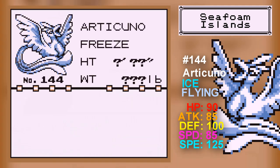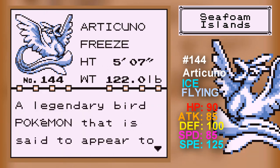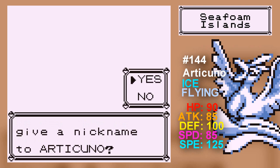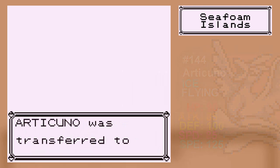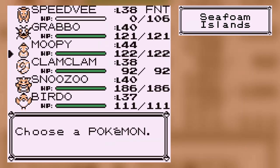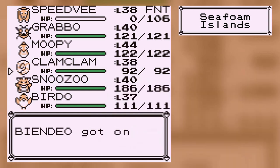Articuno — really high base stats. It's a legendary, so yeah. Its special defense stats are pretty much unmatched. It has really good moves. The only bad thing I can say is that this is probably the hardest one to get, just because you need a good strategy in order to catch that bird. Other than that, if you can do that — and to be honest, the Seafoam Islands isn't that bad, because all you really need to do is just push two boulders twice.